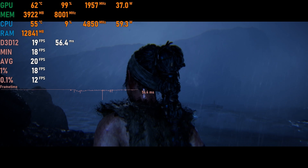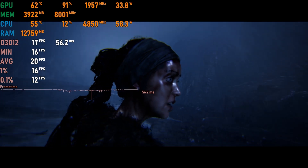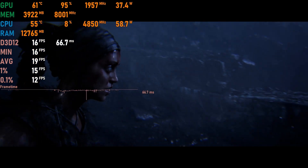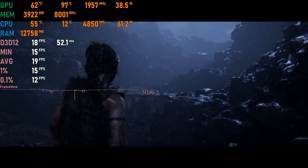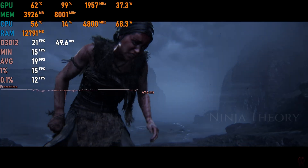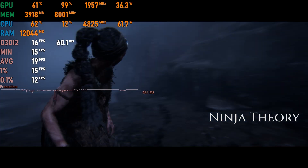Hellblade 2 on low settings with DLSS set to ultra performance still struggles, barely reaching 20 fps with drops to under 10 fps — down to 6 fps in cutscenes. The aggressive upscaling makes the image so blurry it's hard to tell what's happening on screen.